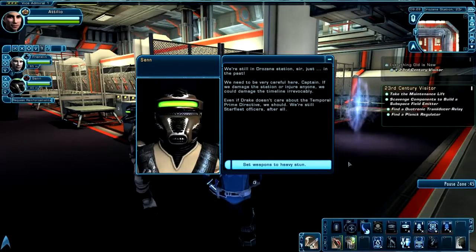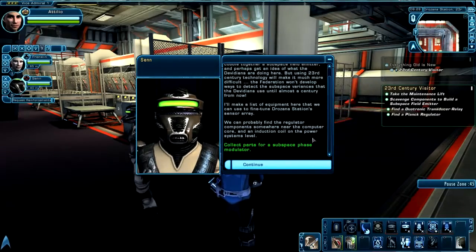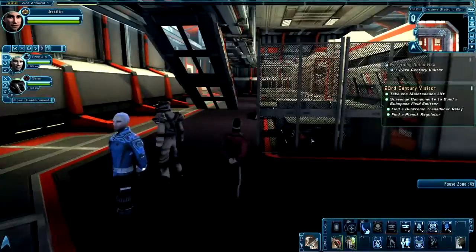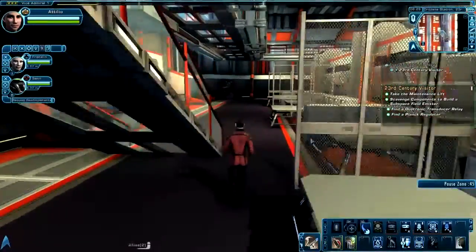So here you are in the past, and your main objective here is to create a subspace field emitter in order to detect the Vidiians and see what they're doing.